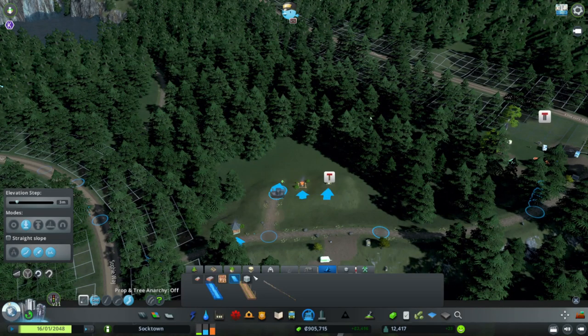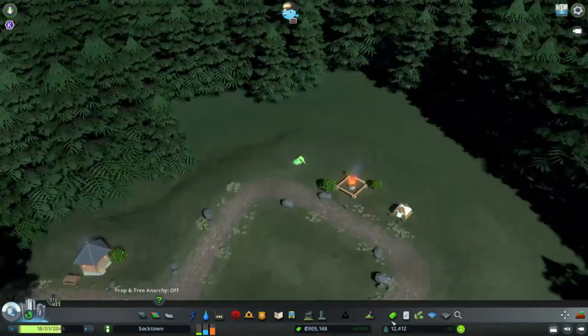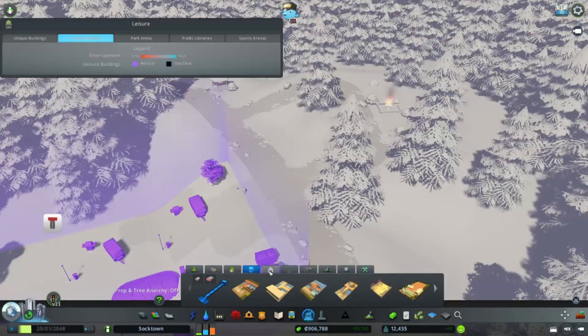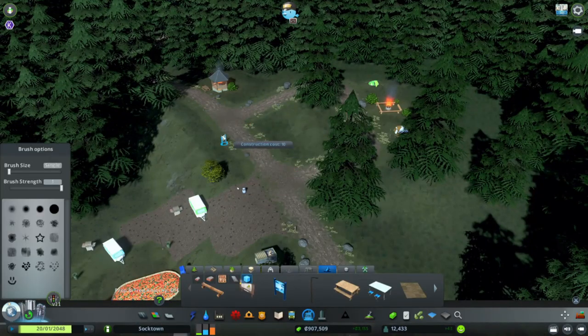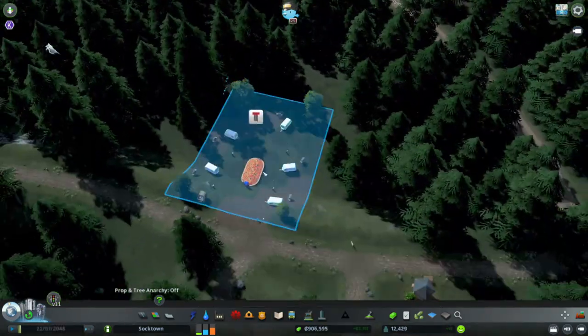Over here we do adjust and add the path as well, like we were talking about earlier. I decided I didn't want them to be perfect paths — I wanted them to be a little nature-looking, like people just established them themselves, without a top-down view to make it perfect. It makes it look more realistic, in my opinion.